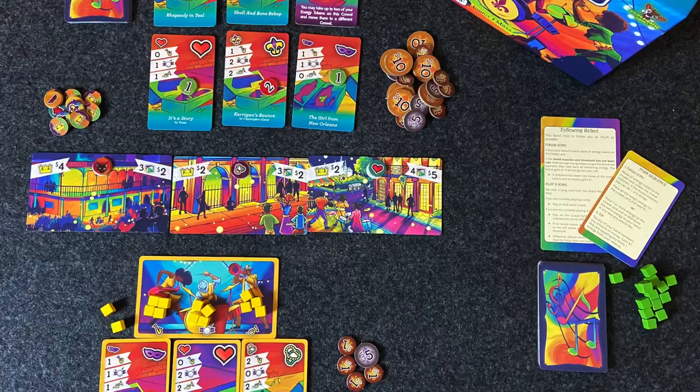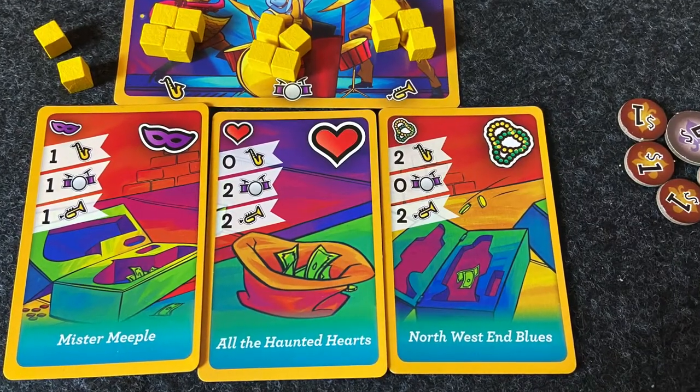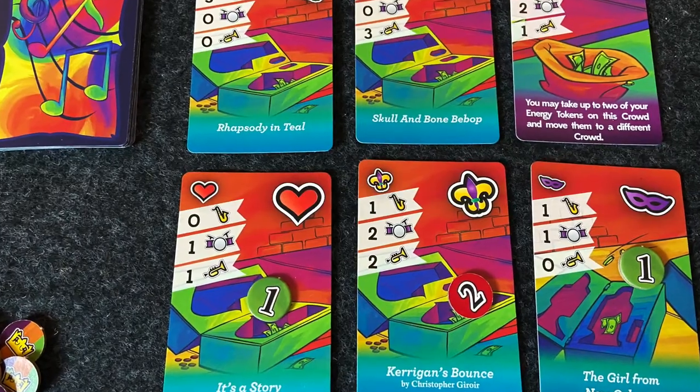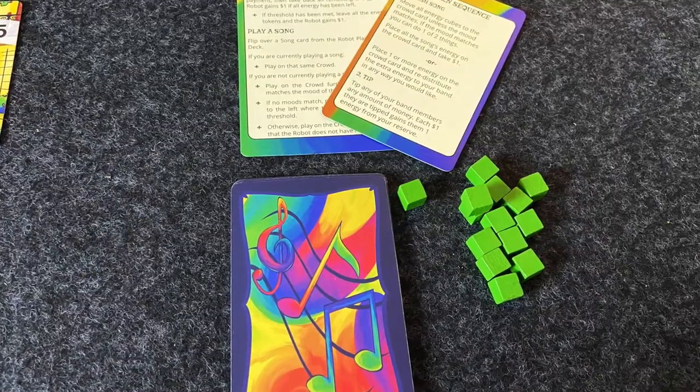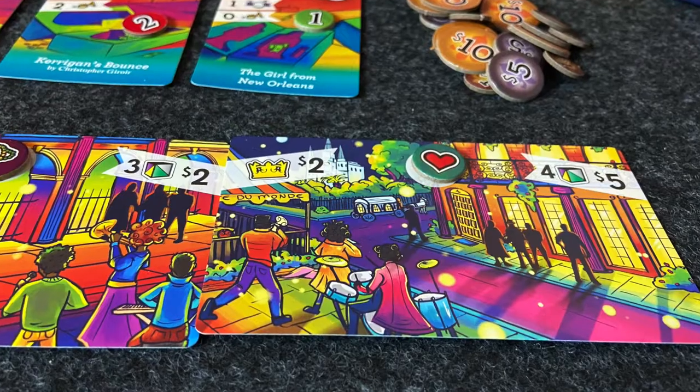Moving on to Weird Giraffe Games — we've got two of them. Look at that beautiful artwork and those colors! First is Big Easy Busting, with Big Easy referring to New Orleans, where you play as street performers. Solo, you're playing against a robot band — kind of like a scary Chuck E. Cheese scenario. You're competing for the most money and tips. You'll have options of different songs to play by the layout of your cards, and you want to play the right songs to the right audience based on their mood. There are three or four different robots to play against with scaled difficulty.